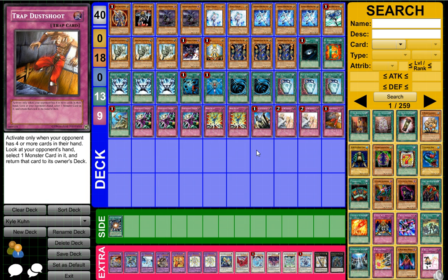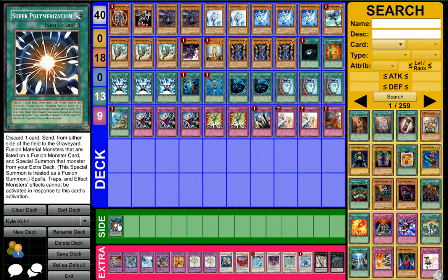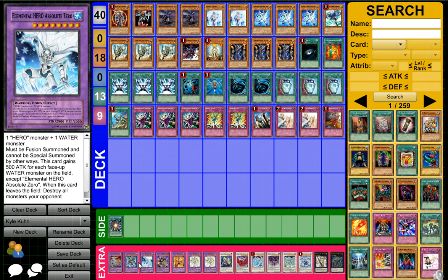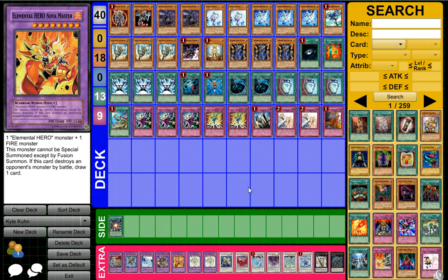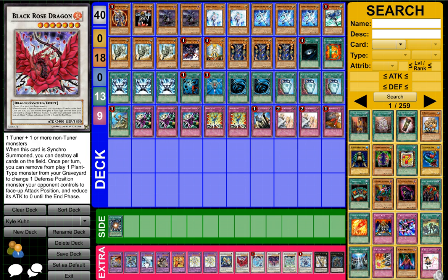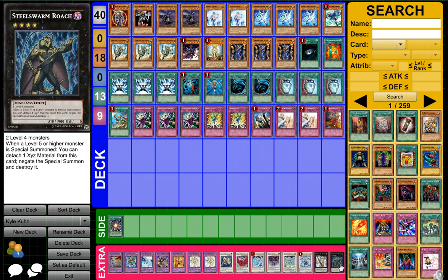As far as the extra deck, he doesn't really Synchro much, but obviously you have Reborn so you can open up some of those options. Plus Effect Veiler is a Tuner so that works very well. He did side deck Super Polys — his side deck wasn't just one Super Poly, but part of his side deck was to side into Super Poly and then start bringing out monsters. Depending on what his opponent was running he can bring out the appropriate Synchro. The extra deck includes Catastor, Black Rose Dragon, Brionac, Scrap Dragon, Stardust Dragon, Trishula, Utopia, and Roach.